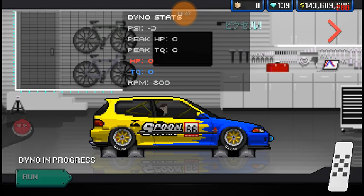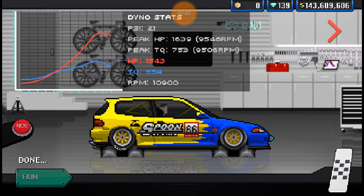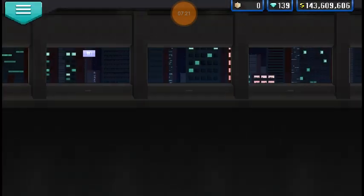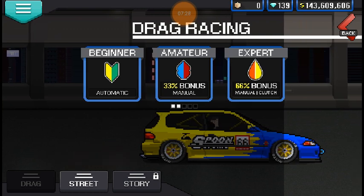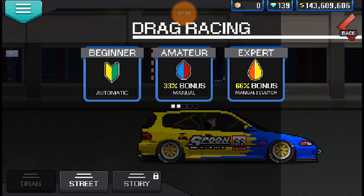I'm just gonna toss it on the dyno real quick. VTEC. 1,639 horsepower. Beautiful. Let's go take it to the quarter mile - and I'm just so used to pressing tournament, because I've been grinding the tournament so much recently. That's why I have $143 million in game and all this cool stuff, because I got it from crates.